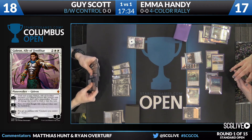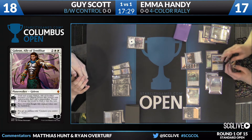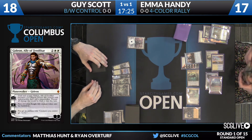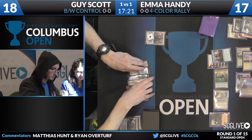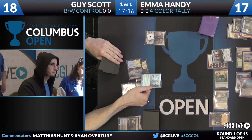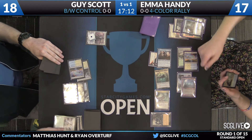One thing I want to point out for Emma's side: by keeping that Jace in play and not looting, she's actually playing around some good cards in Guy's deck. Guy plays copies of Ruinous Path — if she flipped the Jace into a Planeswalker and plussed it, Guy could Ruinous Path the Planeswalker. Now he can't actually path the Jace because she'd flip it in response, and on her own turn she'll be able to flip it and give that Collected Company flashback. This is actually really going to pay off well for her.